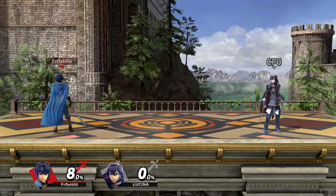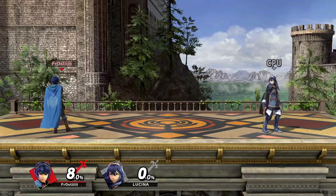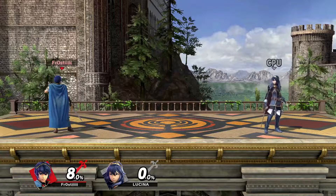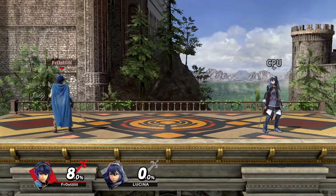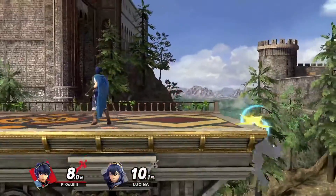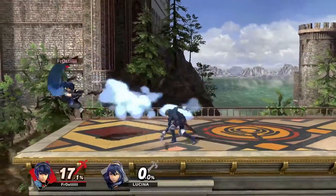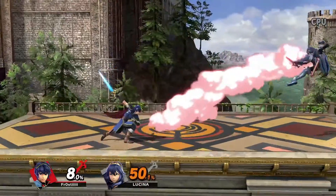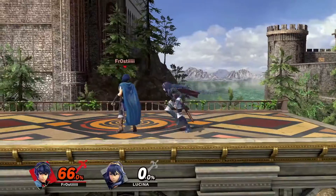Marth and Lucina's most well-known but misunderstood difference is the fact that Marth has tippers, whereas Lucina just has a singular consistent blade. It's worth noting that between all three different swing types, they all eventually set up the same situations — mainly just under different percent windows. And even though they do different things at the same percent, that doesn't necessarily mean one is worse than the other.